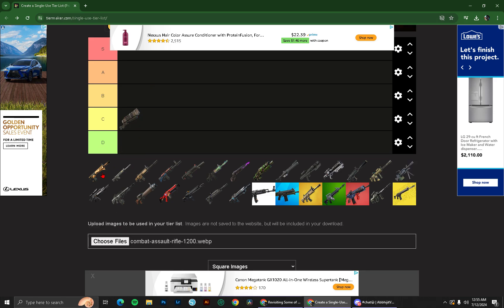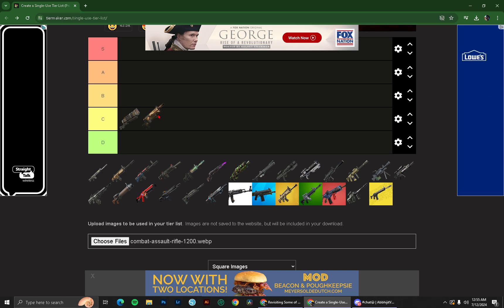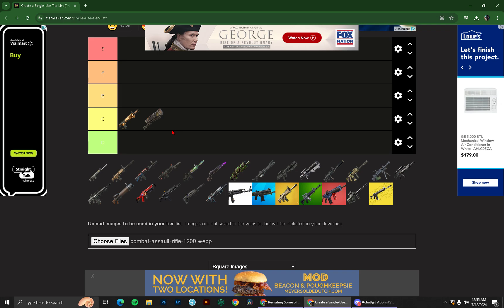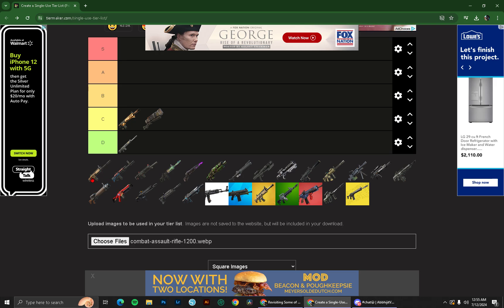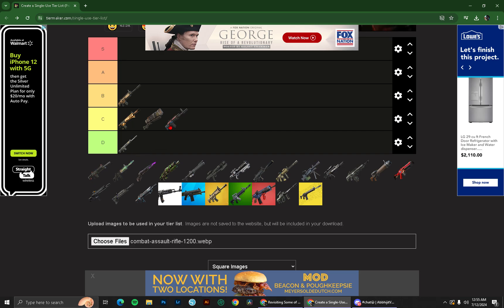War forged assault rifle — this is gonna have to go in C-tier also, because it's good in certain situations but it's just a terrible AR overall. Enforcer — terrible, absolutely horrible. Striker AR, aka knockoff scar — B-tier. Nemesis AR — C-tier.